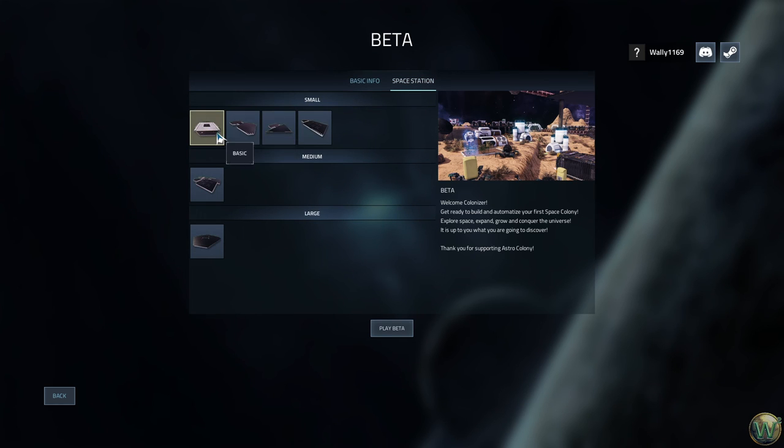For the space station shape, we could start with a basic square, a dumbbell-shaped station, a triangle, or a wing. I think we're just going to stick with the basic — the medium-sized option should be enough to get a decent experience of the game as a series when we return to it. Let's play the beta.